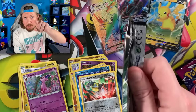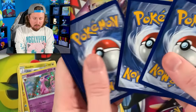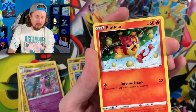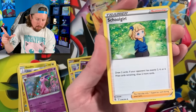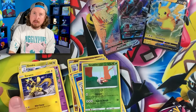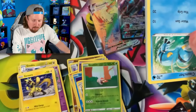Let me know in the comment section: what is your most wanted card from Fusion Strike? Also, how do you organize your Pokemon cards — do you build a binder, do you put them in a box? If you do build a binder, how do you do it — by rarity, alphabetical order? The great thing about building a Pokemon card binder is there's no wrong way to do it. However you like to do it, that's perfectly fine — show your uniqueness!